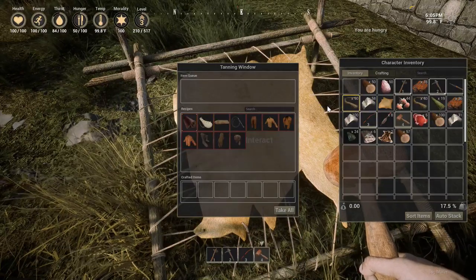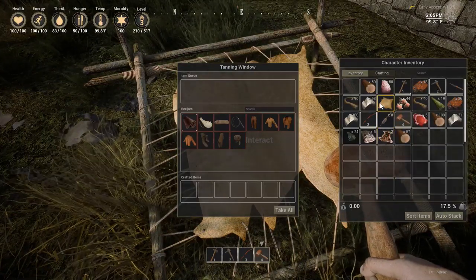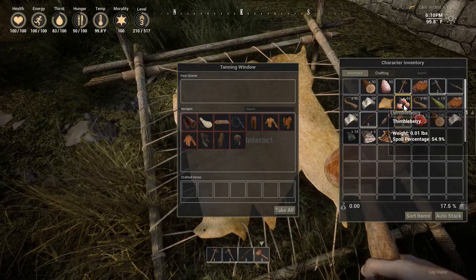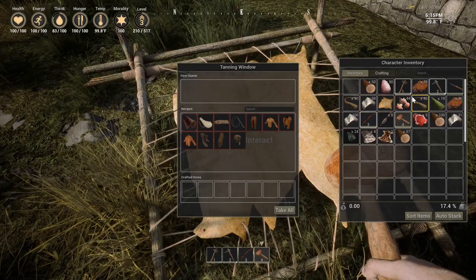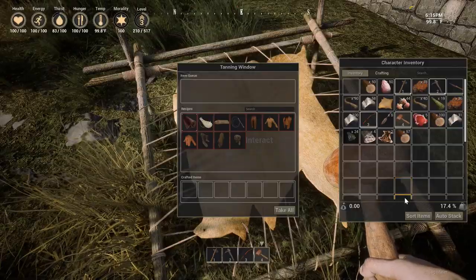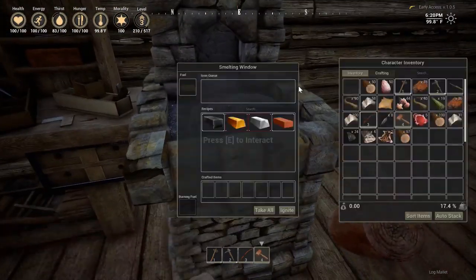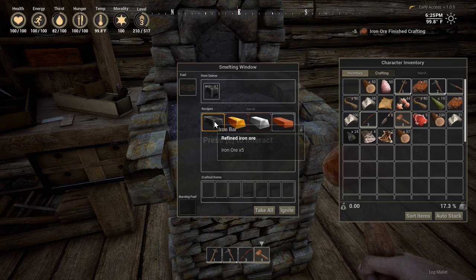Alright, so it said we needed leather. We only have one raw — wait, we had more rawhide a minute ago because we had killed that one dude. Does it spoil? We need an iron bar, gold bar, silver bar, and a brick. Okay, so does it just take me out of my inventory? Yes, it does.